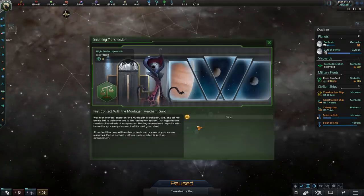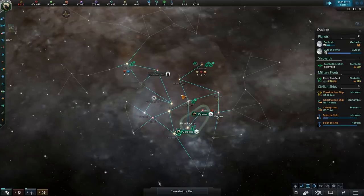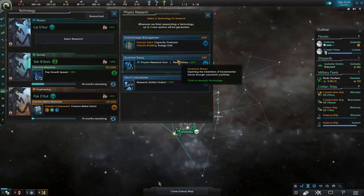As expected, these are the merchants — the Mutagan merchants. We'll be able to take them out later, but it does require like 20k fleet power, and we'll only have that by the end of the mid-game, so we must not concern ourselves with those guys.